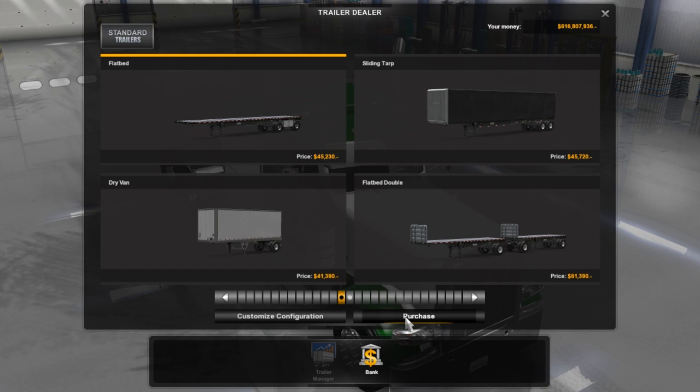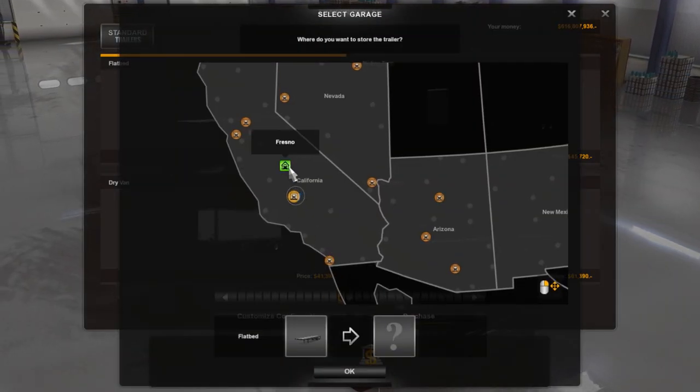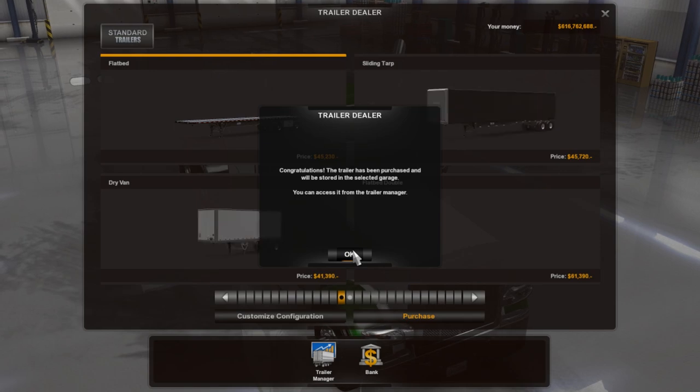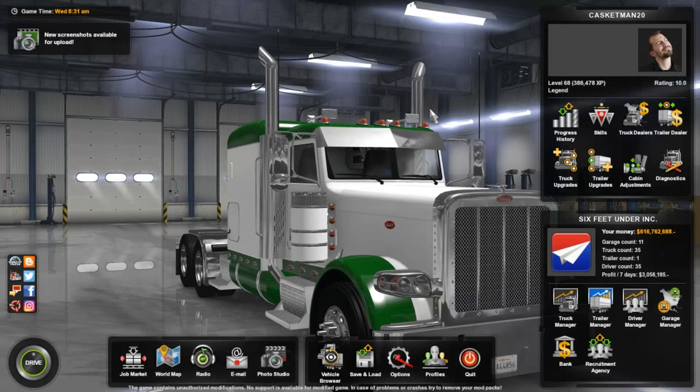So there's my first trailer — 45,000 dollars, not too bad. Purchase that bad boy. Going to Fresno, I guess. There's our first trailer — let's see if I can go hook up to it.